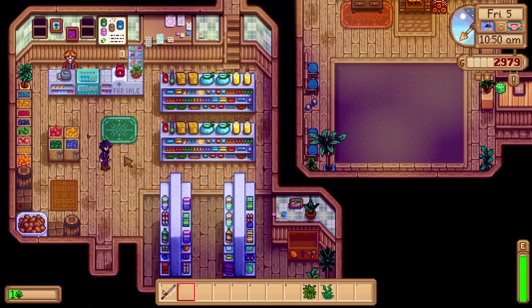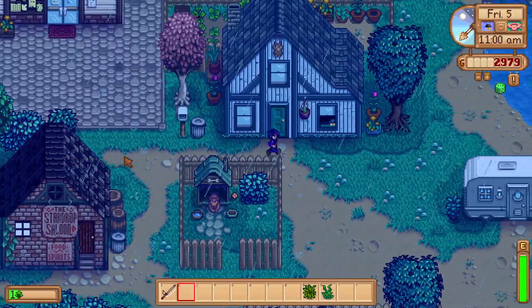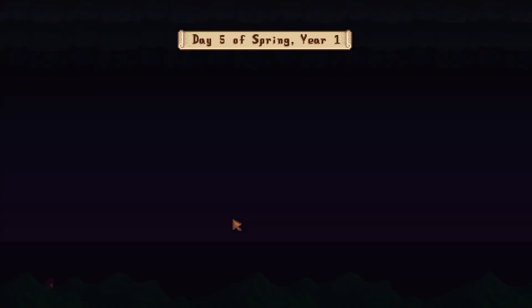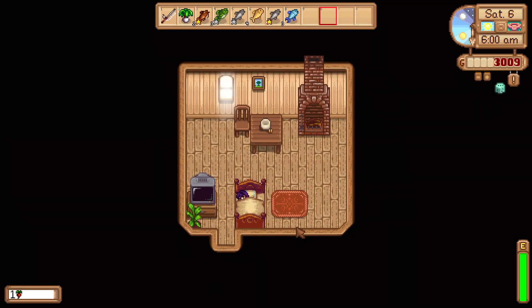Let's continue fishing today and buy seeds tomorrow so we don't have to water them the same day. Potatoes take six days, which means they'll be ready two days before the egg festival — perfect timing to then buy strawberry seeds. We've unlocked the scarecrow and can make one now. We chose the Fisher profession so we can sell fish for 25% more. The game is taking a very long time to load because of all the mods.